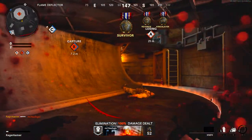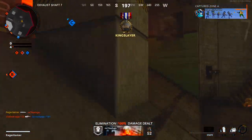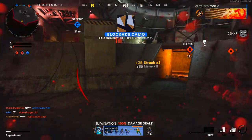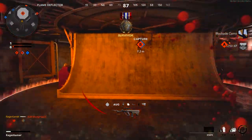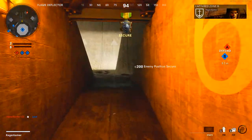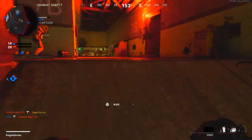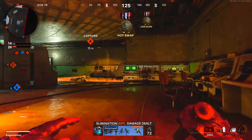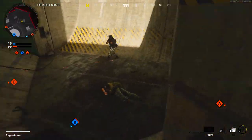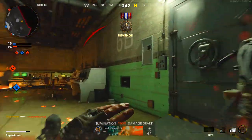For the primary weapon, put on something light like an SMG — it doesn't matter too much since you won't really be using it, though you could use it to work on camo challenges or leveling. For the secondary, you can use either the normal combat knife or the Wakizashi melee weapon. Those are the two best options as they're faster; the sledgehammer and machete are quite slow. If you've got the Wakizashi unlocked, use that, otherwise go with the combat knife.